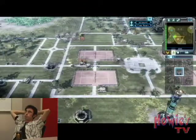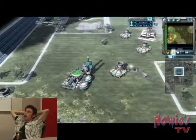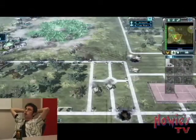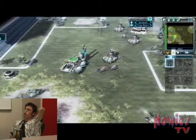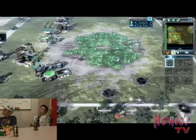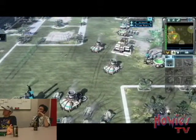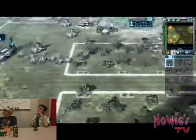Basically, Scrawny is mining from three different fields and I'm merely mining from one. I do end up forcing a harvester away, but it's nothing much. I am outnumbering him in predators right now, but he's producing three at a time because he has three war factories to my two. He did have to retreat a little bit — I'm obviously winning the battle right there. The problem is he can pump so much faster than I can. Life's looking pretty grim right now.